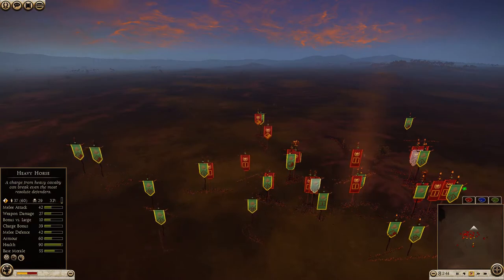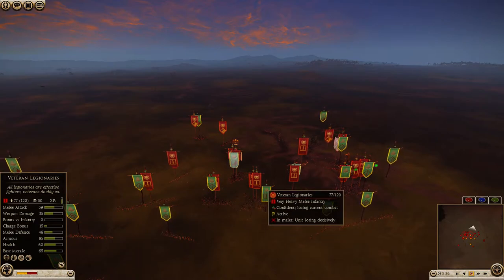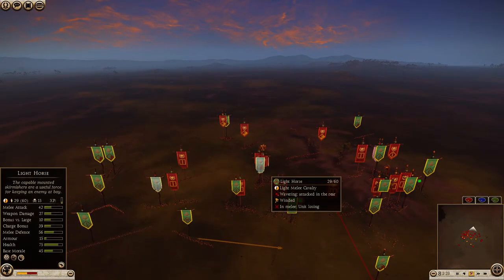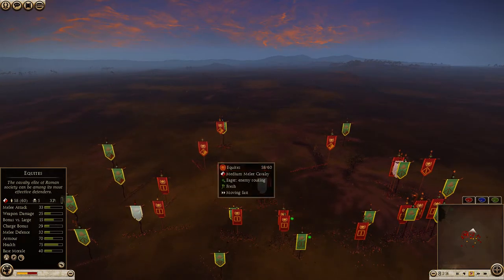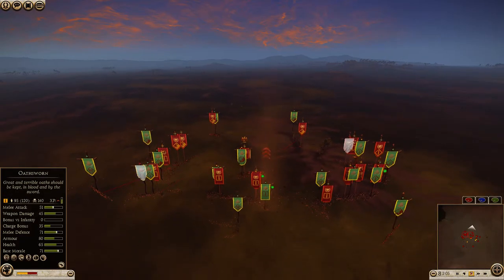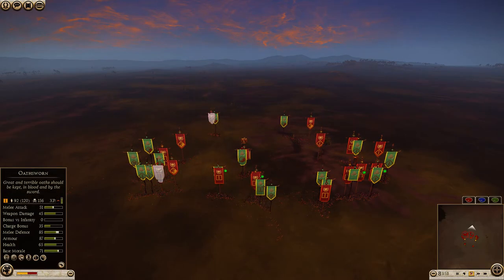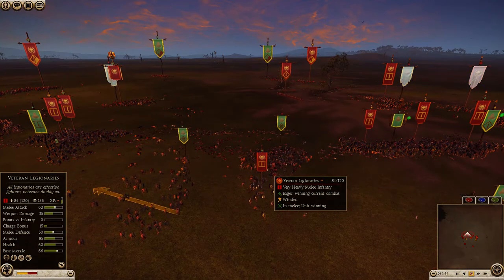My heavy horse is starting to waver - that terrible base morale - but the job is already done. Veteran legionaries are going to kill off my sword followers, but I've got heavy horse to support. I've pulled away with my oathsworn and engaged the veteran legionaries - they'll do very well. 108 kills with my oathsworn general. My light horse is wavering but still not routed. I'm using extra heavy horse to charge into his very depleted principes. Charged into his principes, pulling through to hit their rear so my Celtic warriors can destroy the rest.